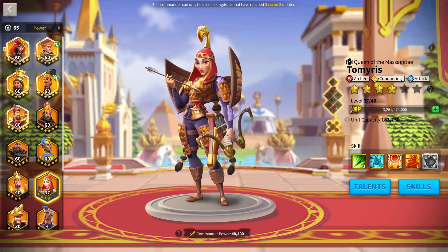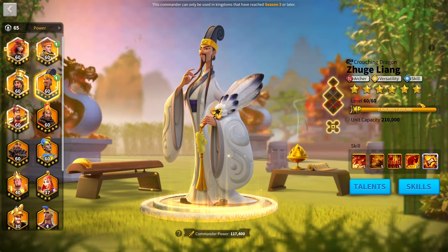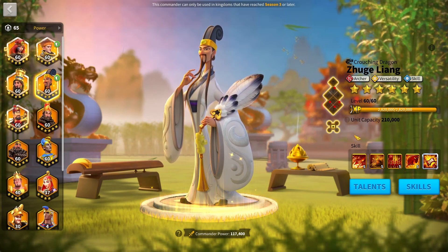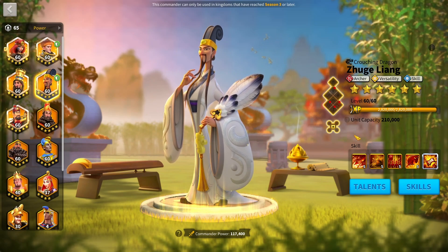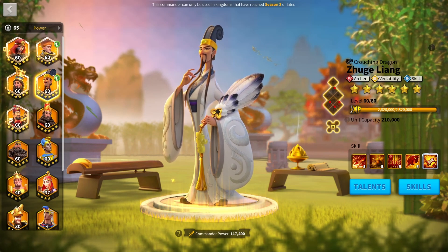Everyone watching this video has heard about the two new archer commanders coming to the game, Herman Prime and Ashurabani Pal, and we didn't really know what their skills were up until today. Just a couple hours ago, Lilith released on their Chinese server the official skills for Herman Prime, and that is really, really interesting.